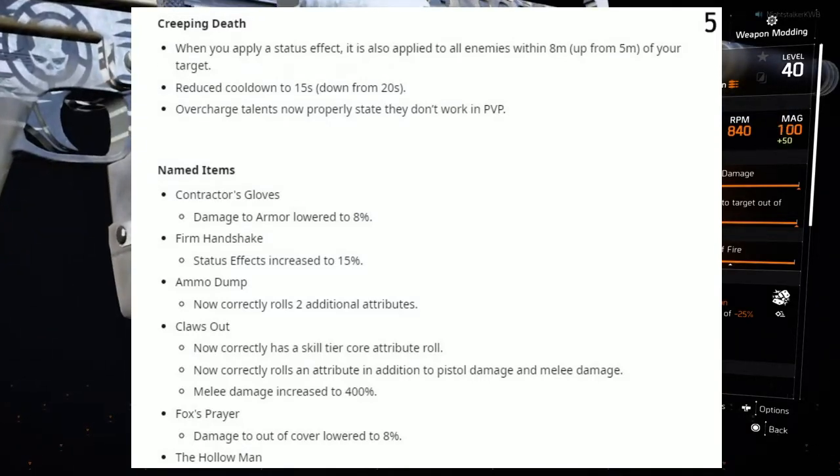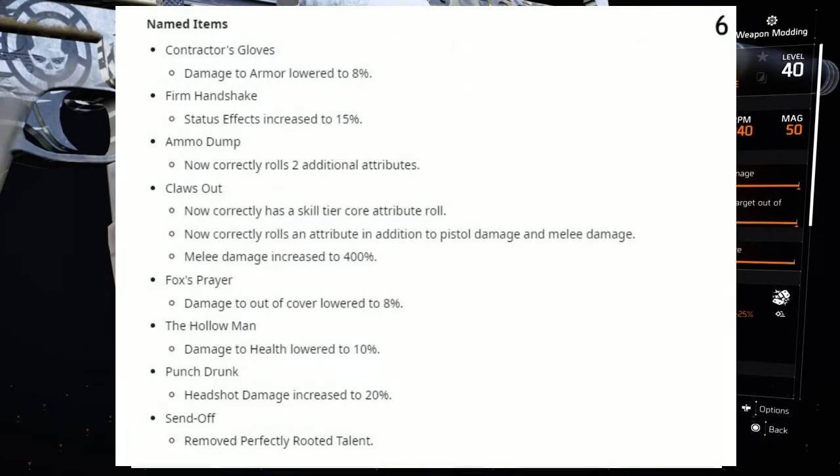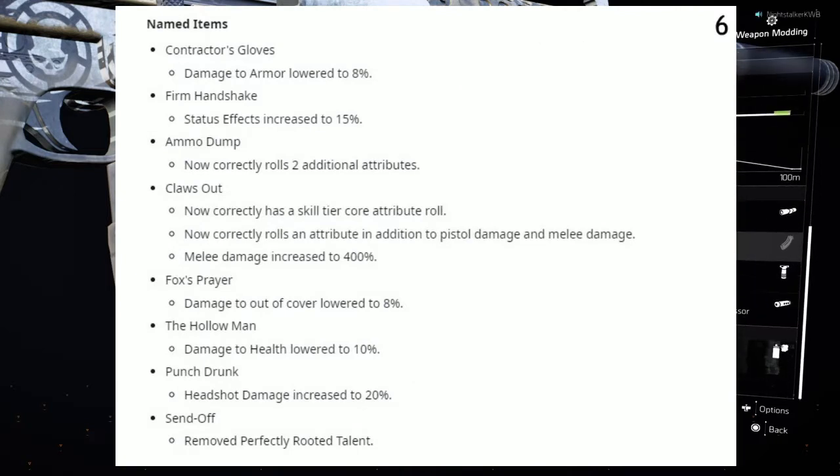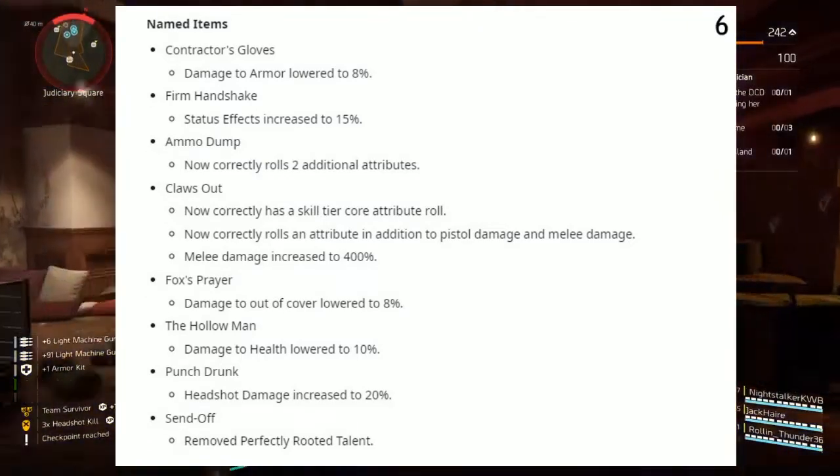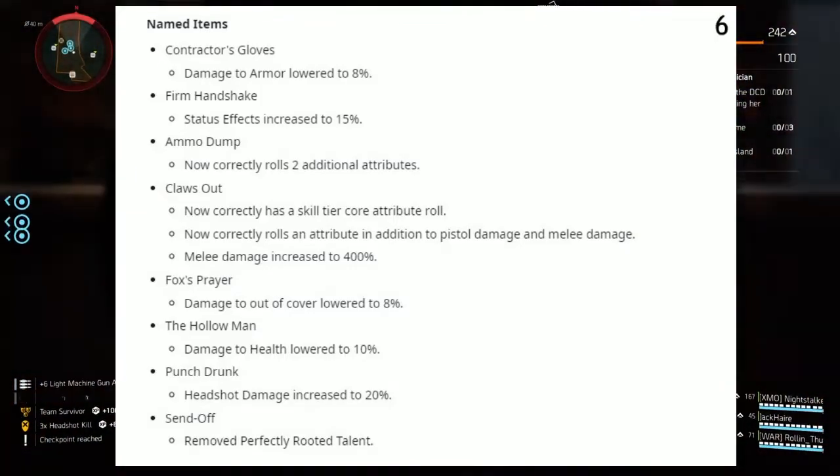Fox Prairie: damage to out-of-cover lowered to 8% — not too bad of a nerf. The Hollow Man: damage to health lowered to 10%. Punch Drunk: headshot damage increased to 20%. And Standoff: the Perfectly Rooted talent has been removed.